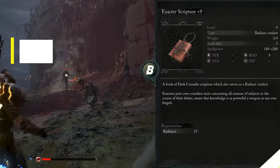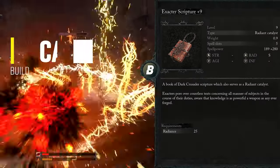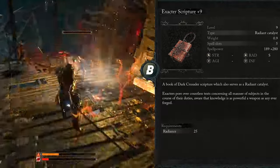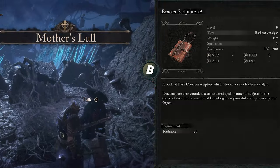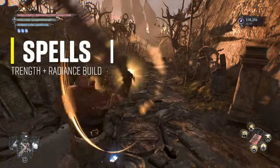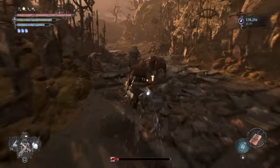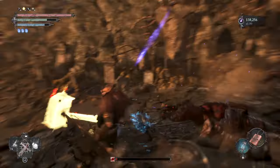The catalyst I'm using in this build is the Exactor Scripter, which scales S with Radiance. It has 5 spell slots and is considered one of the top Radiant catalysts — if not the best — outclassing all other Radiant catalysts. You can get it by completing the Exactor Dunmire questline.